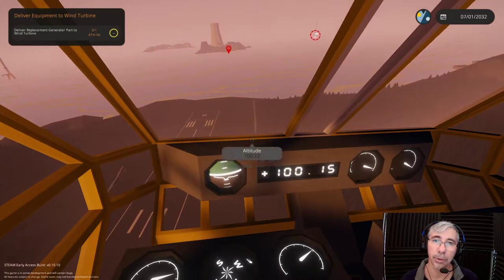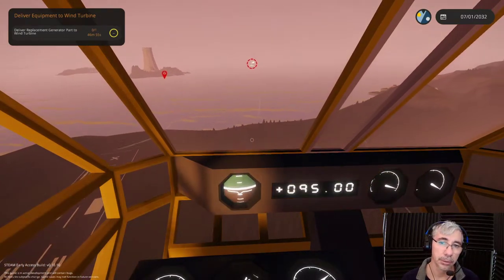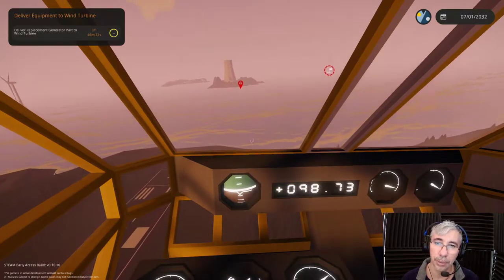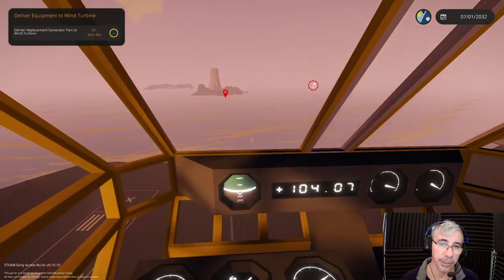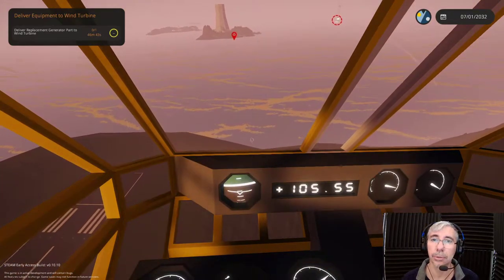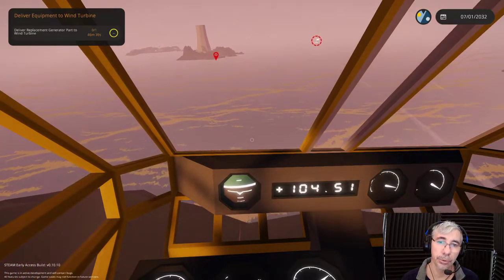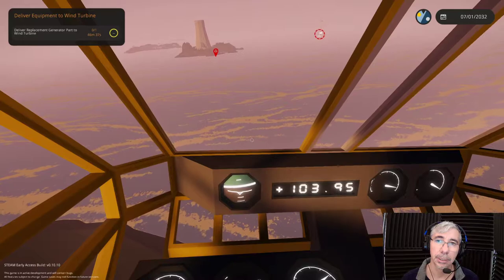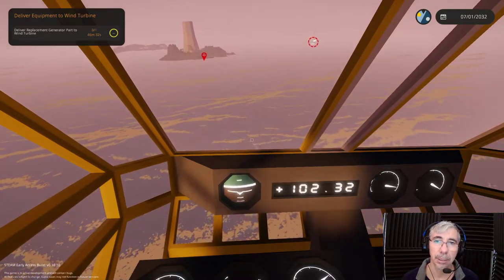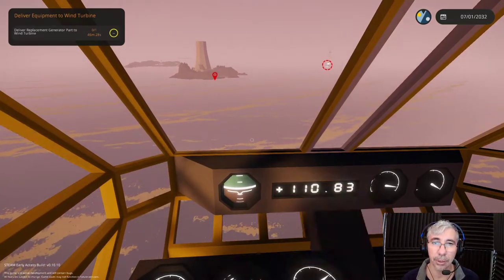If you want to move forward, it's better to have auto hover off, because auto hover will tend to keep your helicopter horizontal. The way that helicopters travel is that you have to tilt them forwards, because they use the main rotor to create impulse. I could activate the fan but I don't want to because everything is close by and I don't have to travel long distances.